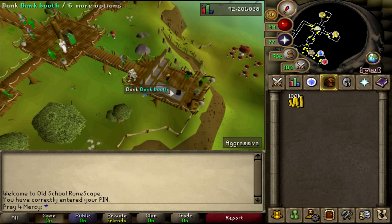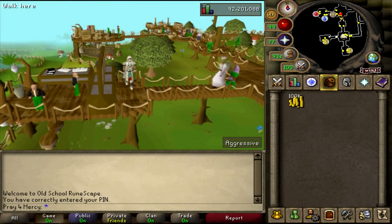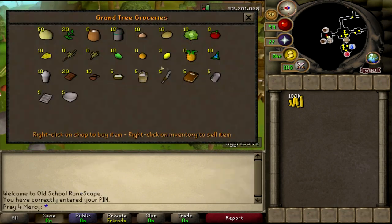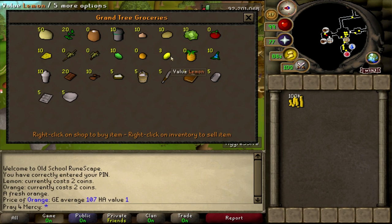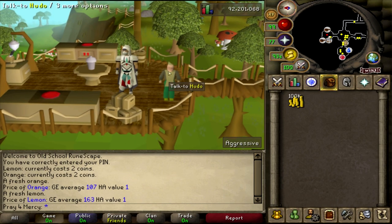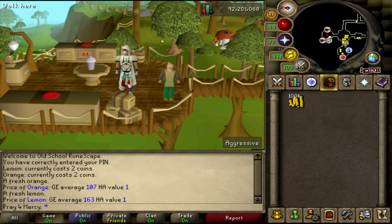Today's money making method is quite simple — we are going to be buying lemons. Lemons are 2gp each, and when they sell in the Grand Exchange they are currently worth 163gp as of this video. When you buy them for 2gp you're actually walking away with 161gp per lemon in profit. That is insane.